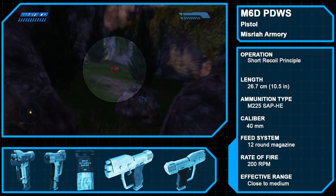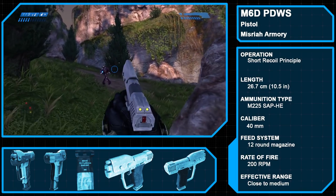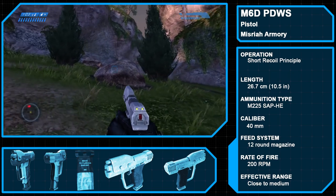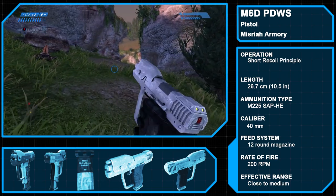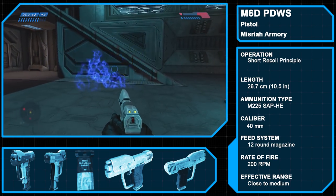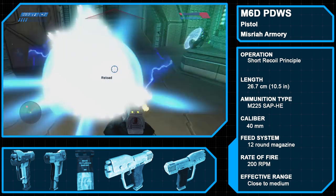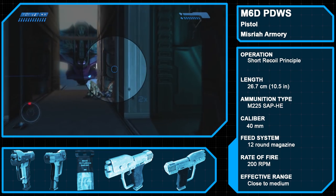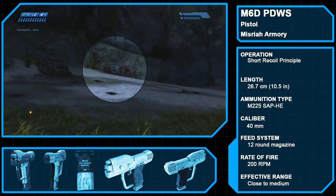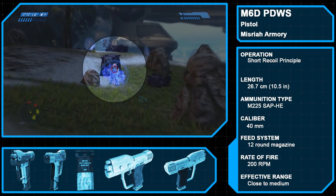Starting things off is the M60 Personal Defense Weapon System, or Magnum, manufactured by Misria Armory. Featuring a 12-round magazine, this pistol fires 12.7x40mm M225 semi-armor-piercing high-explosive rounds at a rate of 200 rounds per minute. The standard handgun issued to Marines and Naval officers, it has an upscaled model for use by Spartans. The M60 pistol can be issued with a KFA-2 2x magnification scope, which links to a user's heads-up display or eyepiece, giving it an effective range far outside what might be expected of a sidearm.